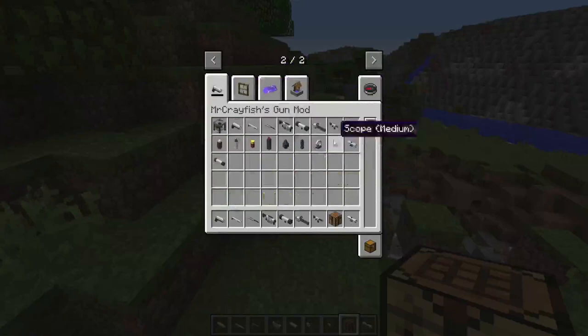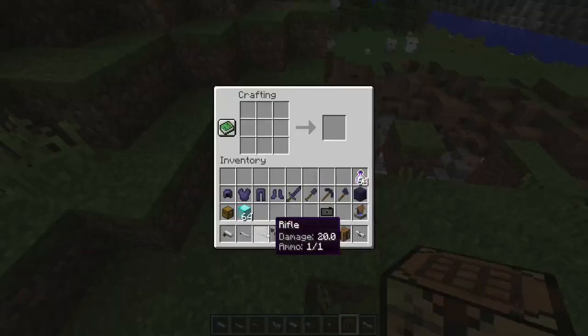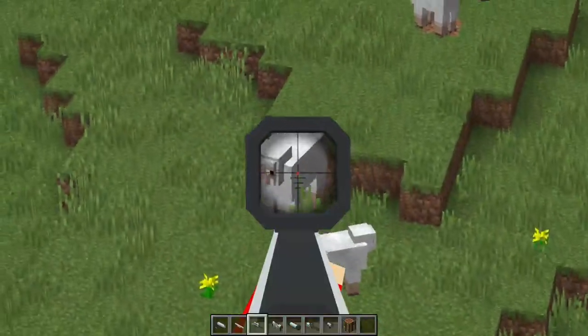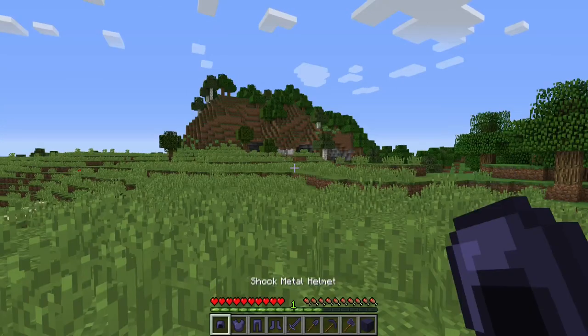You can also see that there are different types of attachments — silencers and scopes for different types of guns. So if I take the rifle and put a scope on it, it is now a sniper rifle. If you find something to snipe — let's try this sheep right here — there we go. So that was number 10 on our list: MrCrayfish's Gun Mod.